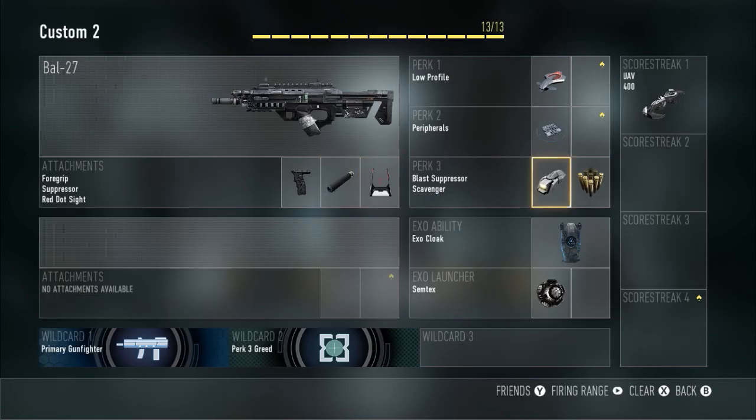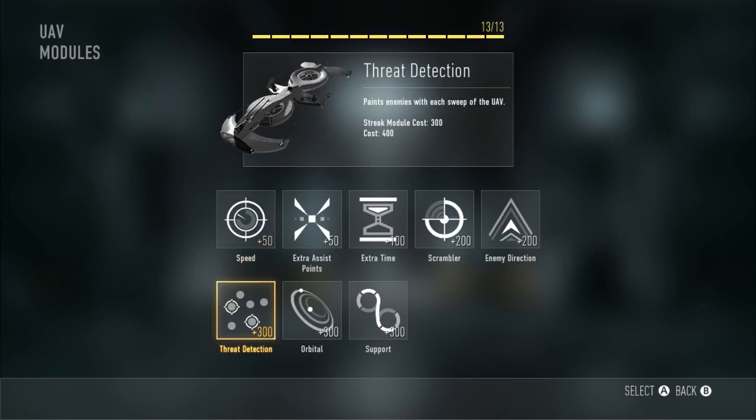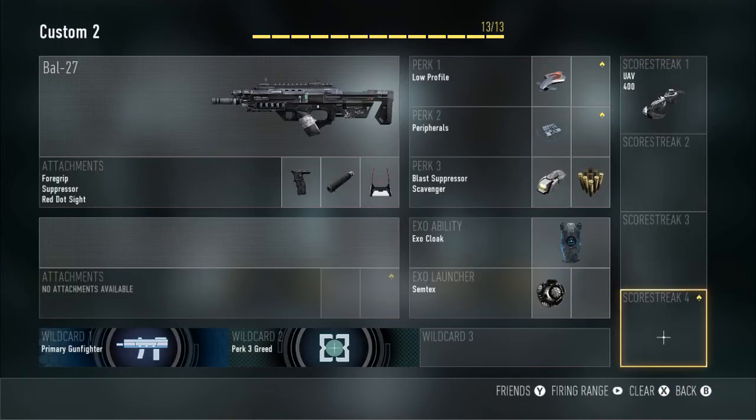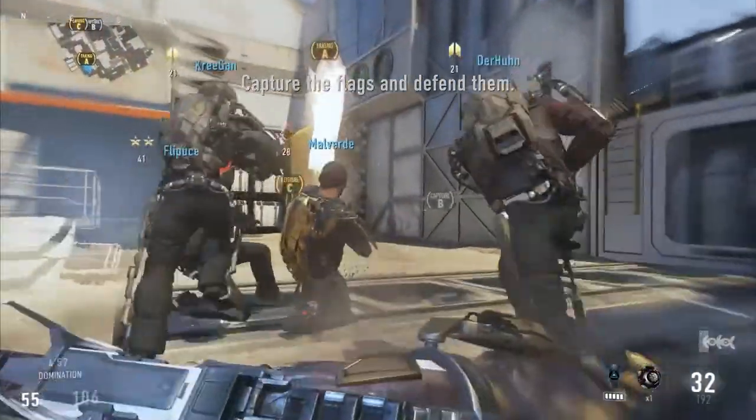Then we have the scorestreak of the UAV, which is simple. You can add more if you want, but it does add a hell of a lot to the score you need. That's the BAL-27 class, guys. I will include some gameplay here so you can see just how well it works and how it destroys people.